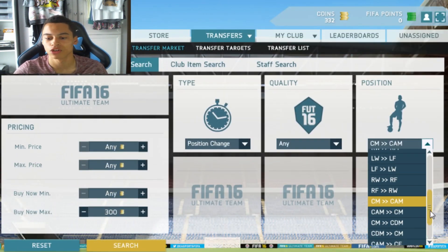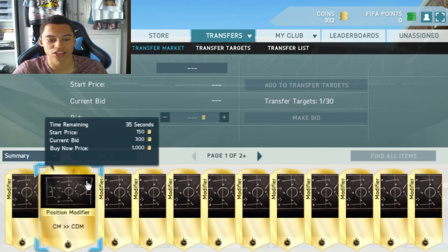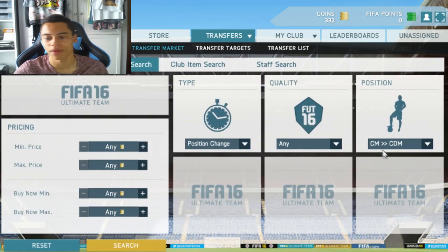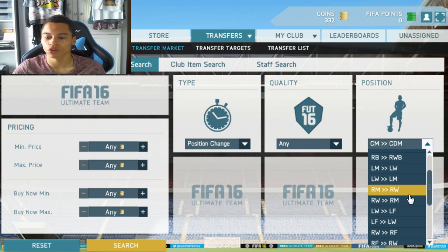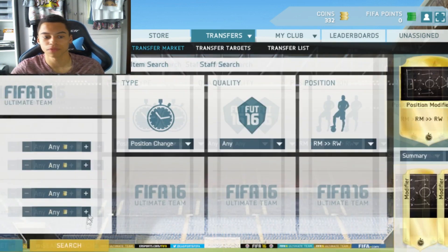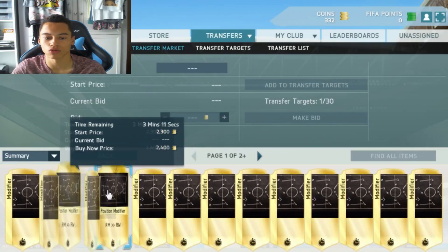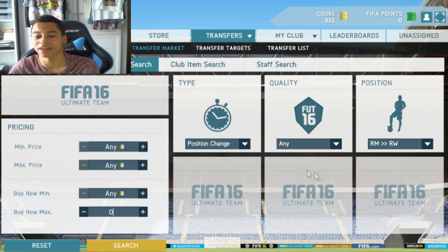You also want CM to CDM — this is always another good one, going for about 500 coins, so pick up a couple of those. And then there's right mid to right wing and right wing to right mid. I've seen these go up to 3k on FIFA before in previous years, but they're going for about 2.5k already and have gone up quite a lot. I'd probably stay away from them — go to the central position ones, and that's where you'll be making your money.